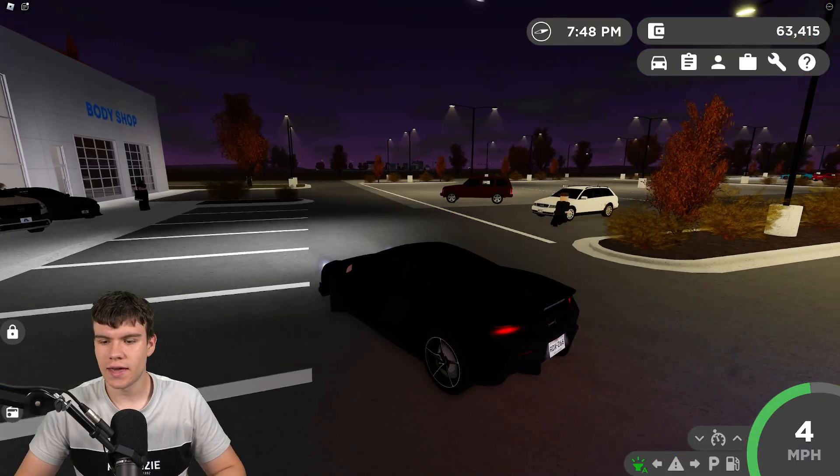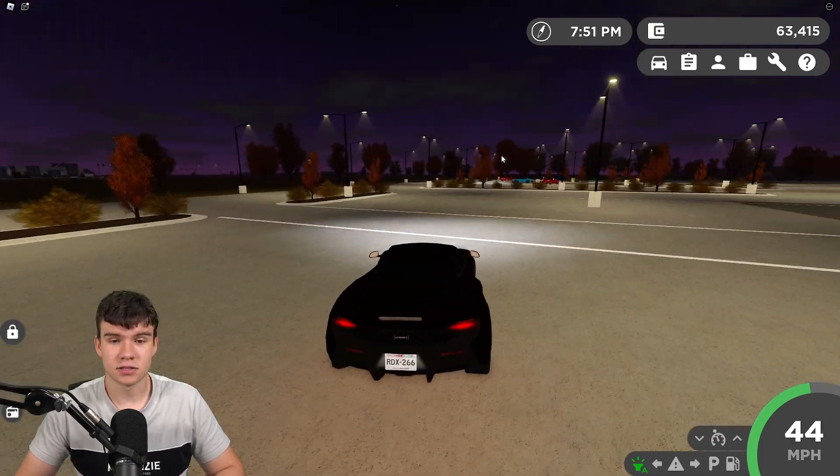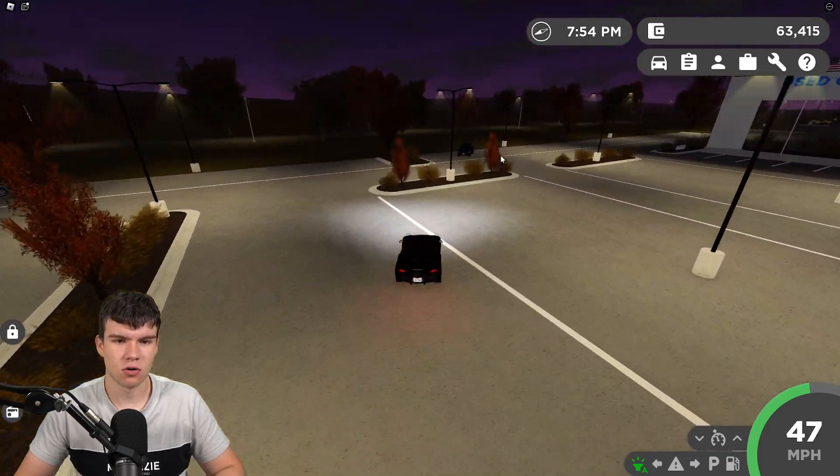So what is new in this Greenville update? Well, we have nine new cars, they've added suspension modifiers, and there's also a new fall map, which is kind of cool. As you can see, the trees have now got orange leaves.